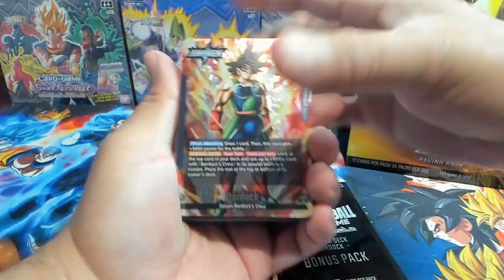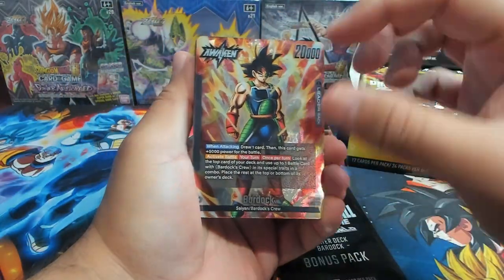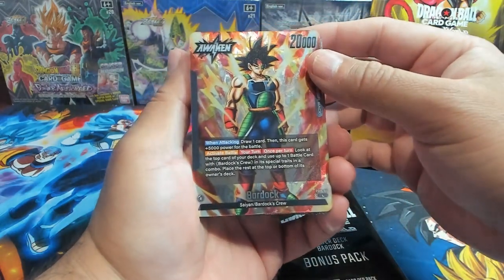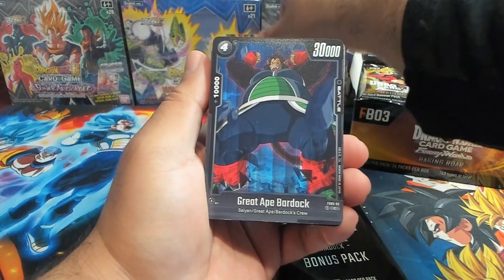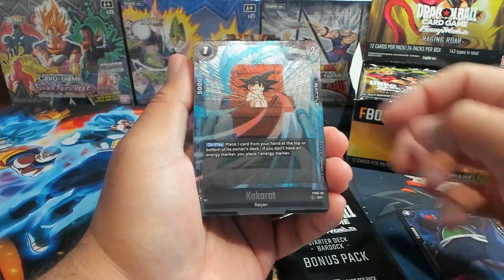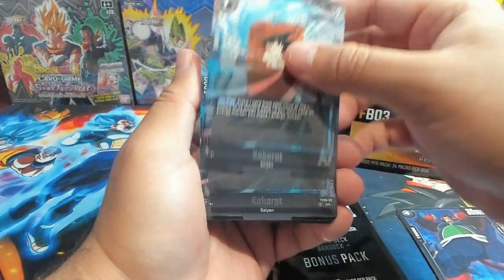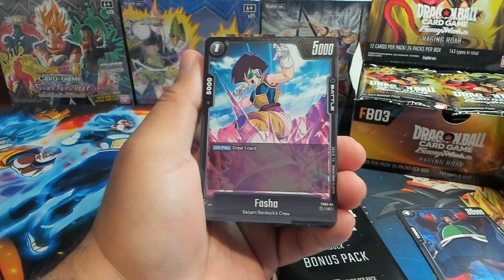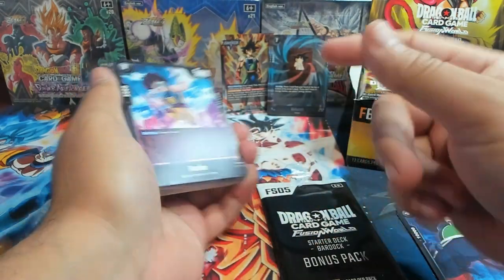Black is the new color, so really excited about that. I really love the leader cards in the starter decks — they look phenomenal. So we have our leader Bardock — we'll put you in the back. We have Grade A Bardock, a couple copies of those. And we have a couple SRs — Kakarot! So yeah, we get two of those.